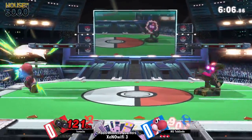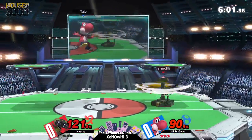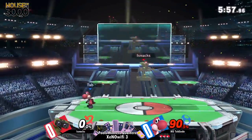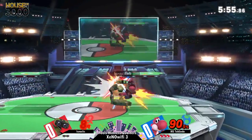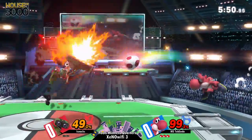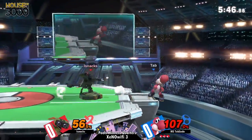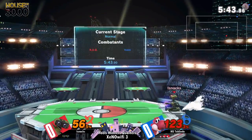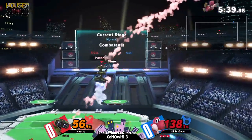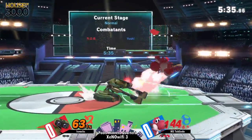One thing I've noticed about when certain characters fight Rob — when they approach at a certain angle, Rob has a tough time trying to punish that. Nice confirmed. Using that forward air to get in there, just to finish that off with an up-air. Rob could maybe try to angle upwards on his laser, shoot the gyros at the right time, and maybe get his pressure going and start taking stocks off Yoshi.